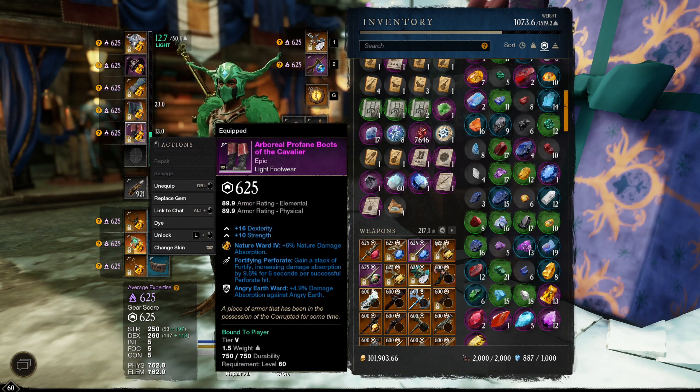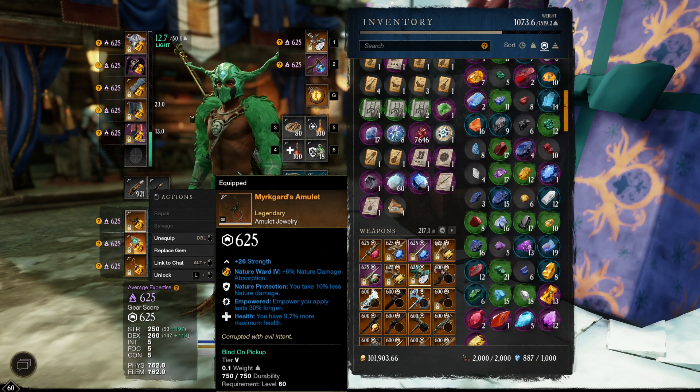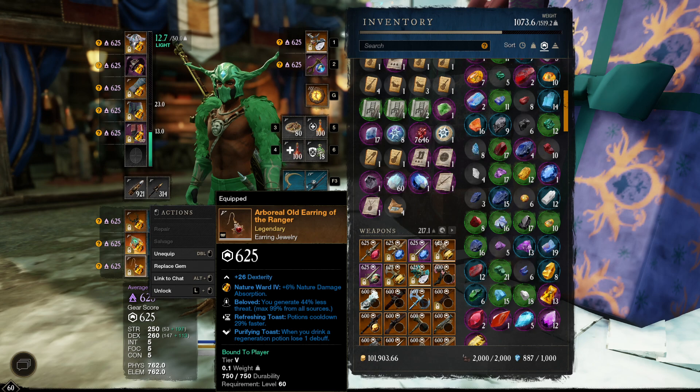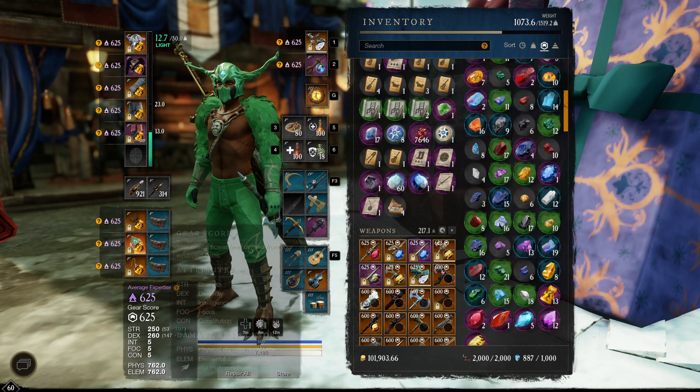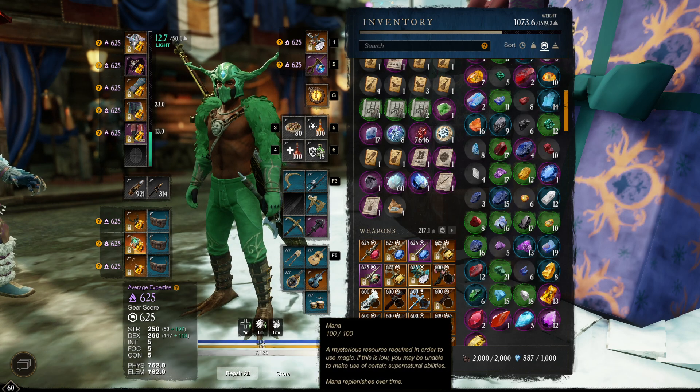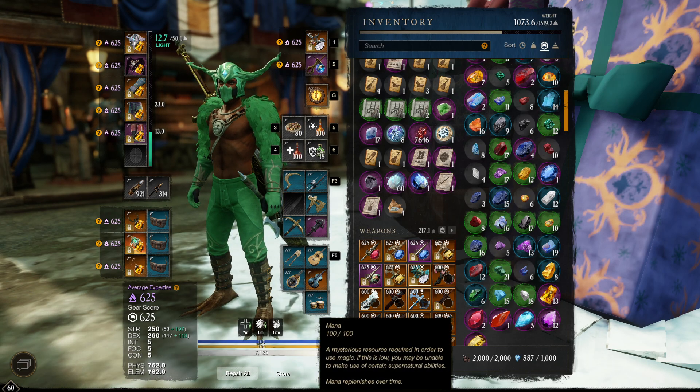Fortifying Perforate for when I run spear, standard Murk Arts leggings. A good earring stat distribution is 250 Strength and 260 Dex — you can run 255/255 or whatever you want, as long as you're reaching 250/250.